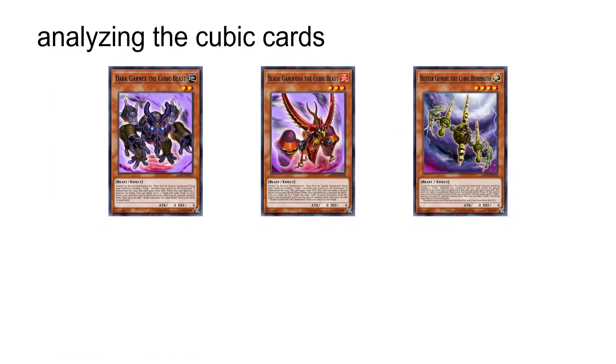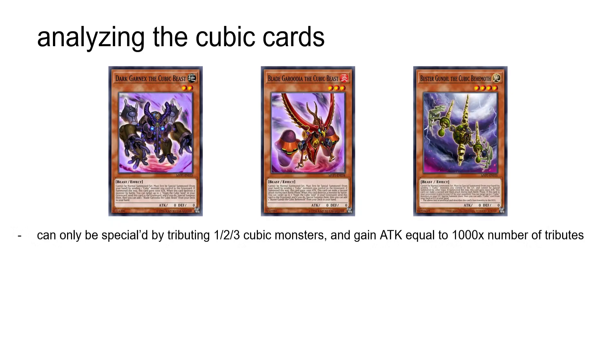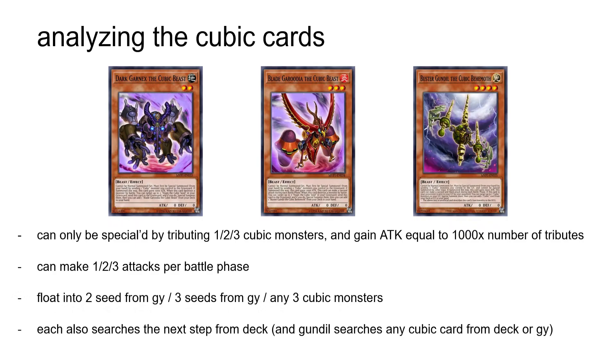Next, let's take a look at one of the sub-themes of this archetype: the Cubic Beasts — Dargar, Blade Garudia, and Buster Gondil. Each can be special summoned by tributing one, two, or three Cubic monsters respectively, and gain 1000, 2000, or 3000 attack when summoned this way. Blade Garudia gets to attack twice during each battle phase, and Buster Gondil gets to attack three times. They also each float into seeds from the grave and search the next member of their lineup, except for Buster Gondil, which floats into any three Cubic monsters and searches any Cubic card from your deck or graveyard. To keep it simple: forget the first two — they're too weak to really accomplish anything — while Buster Gondil is a pretty good beater on its own regardless of which version of the deck you're playing.